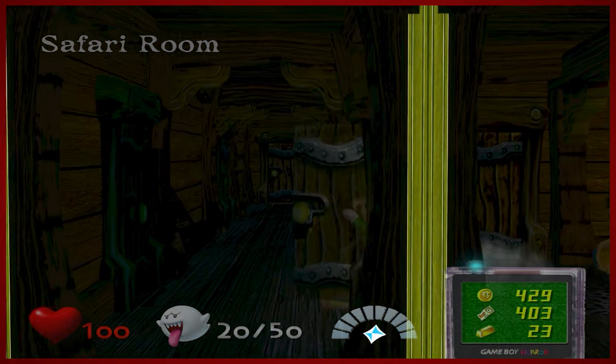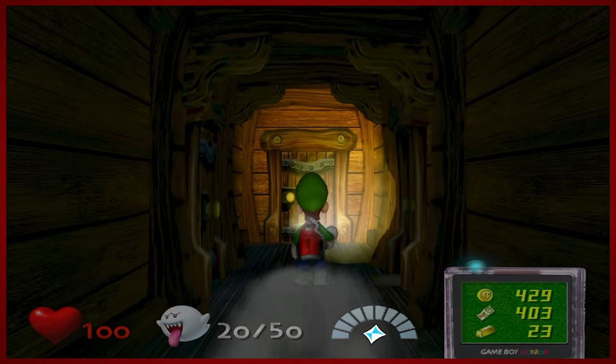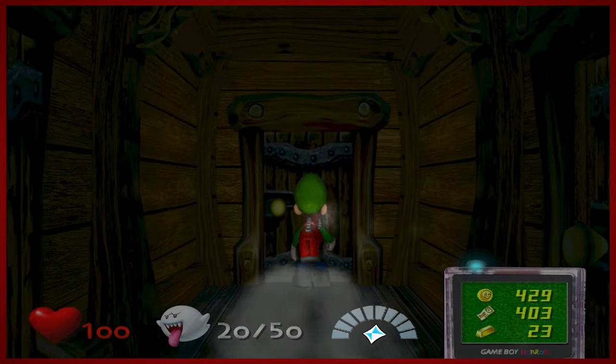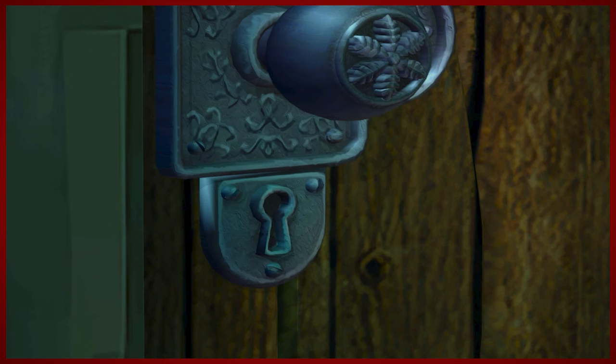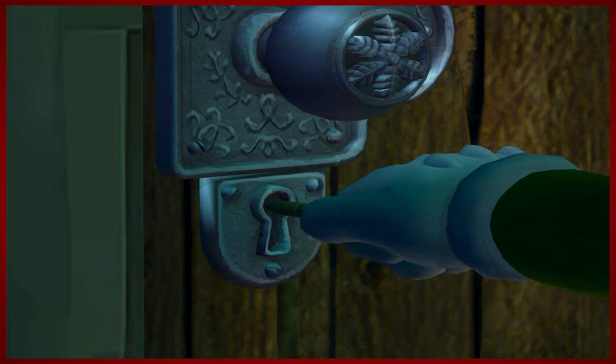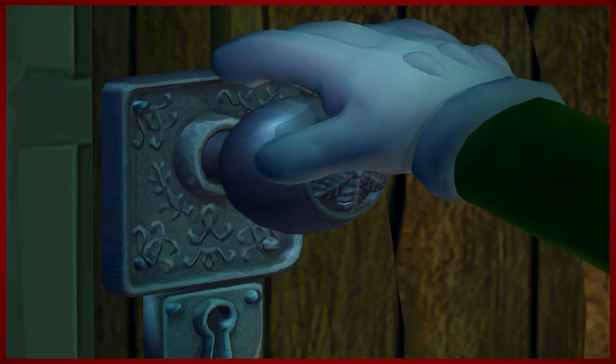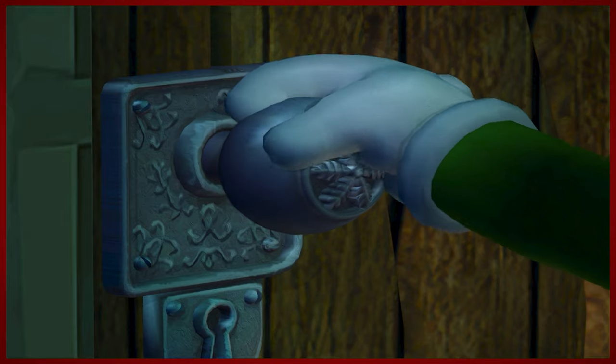We're on the third floor. We cleaned out the safari room, and we gained the key to the balcony, which is right over here. Prepare yourselves for a boss fight — that's basically what this episode is going to be.